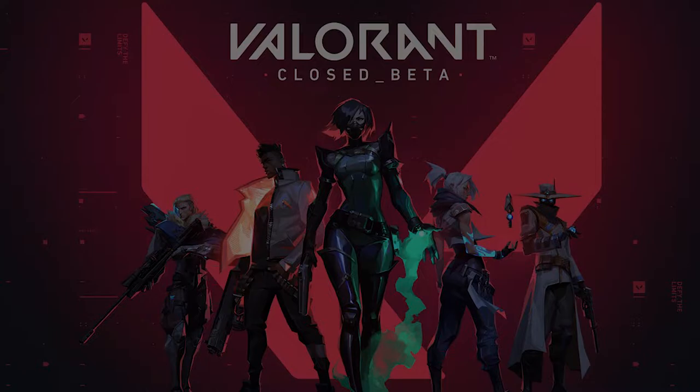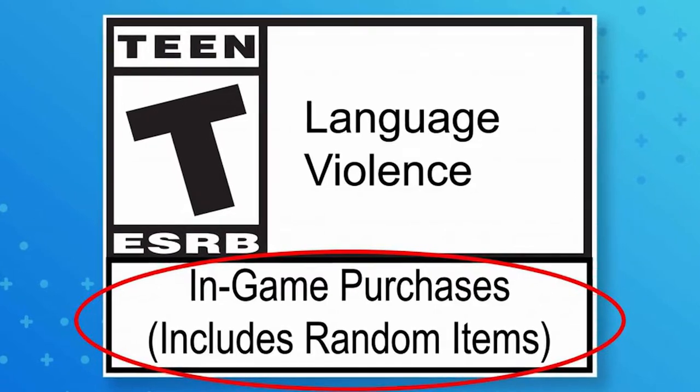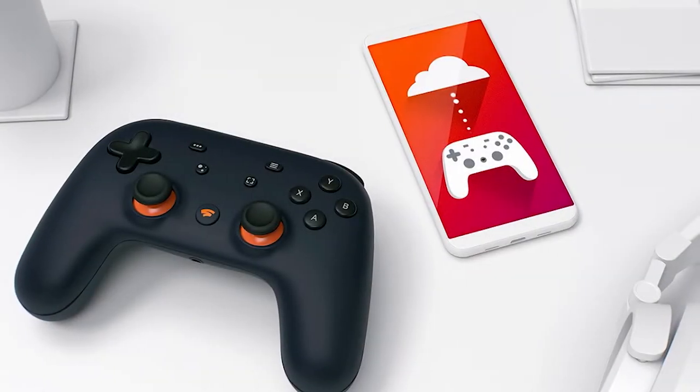Hello and welcome to the very first episode of Gaming News Weekly Blitz. Three stories have surfaced this week, so let's go ahead and check them out. Valorant's anti-cheat is causing problems for a couple of games, the ESRB is introducing a new interactive element for in-game purchases, and Google Stadia is now free.